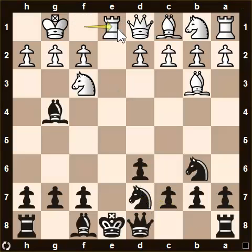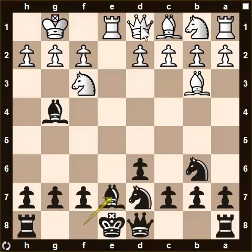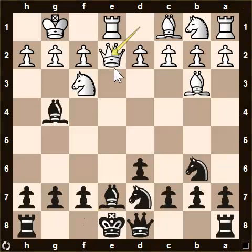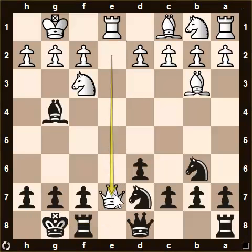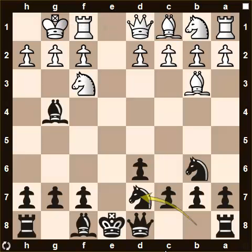If white plays rook e1 check, you are pretty much forced to play bishop to e7 blocking the check, and now white can play queen to e2 adding pressure on that bishop. The point is you can't castle, else he takes the bishop and you lose a piece. This is not the type of pressure you want right in the opening stage, so that's why I would have recommended bishop e7 earlier instead of that knight to d7 move.